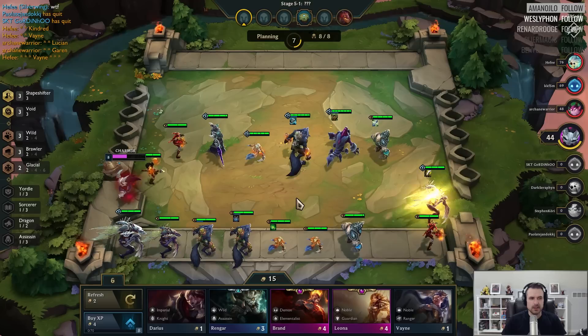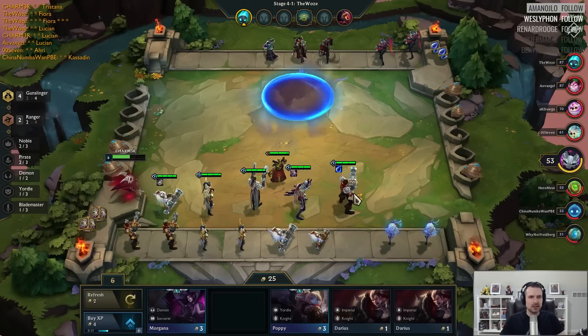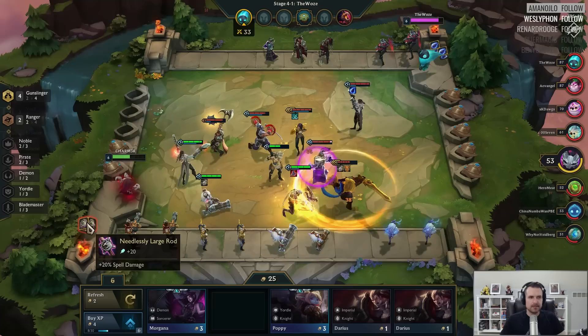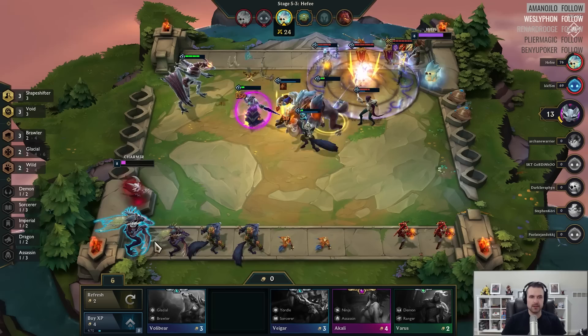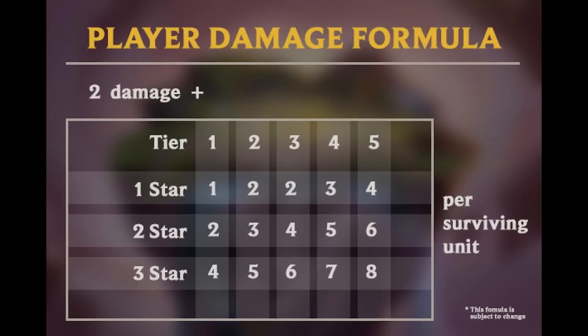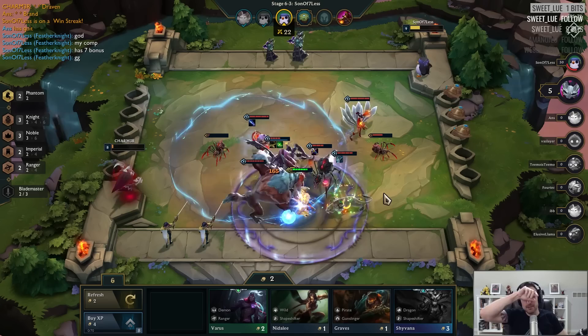Knowing which tier 2 item will be created when you combine two tier 1 items is very important, because some champions will benefit far more from specific items. While tier 2 items are an upgrade to tier 1, you don't want to randomly combine them — be very methodical with your choices to get the best outcome. When a player is not fighting against NPCs, they will fight directly against another opponent. If there are an odd number of players, one player will fight a copy of another player's team to even things out. Players that lose combat take damage according to the strength of the enemy units still alive. When any player reaches 0 health after losing combat rounds, they are eliminated, and the last player standing wins the game.